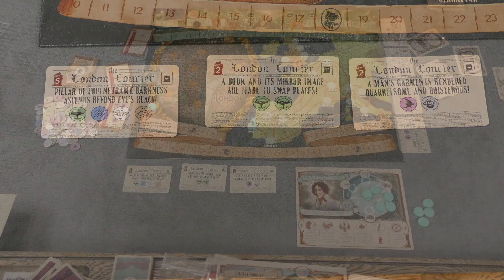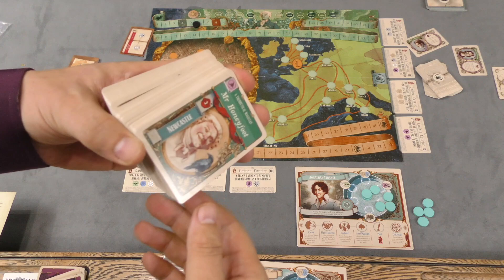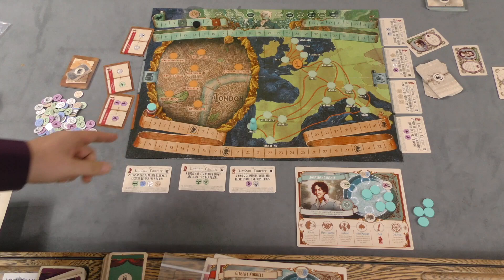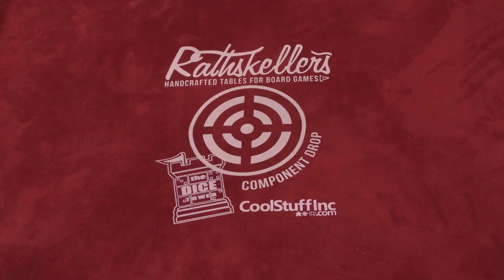Cards rotate at the end of your turn and you draw more social engagement cards, which can get you more cards and the ingredients needed to accomplish your spells. At 1811, 1813, 1815, and 1817 you want to be ahead of the fairy on the track. If no one has won by 1817, everyone loses.